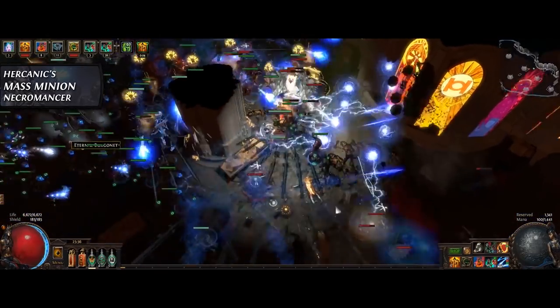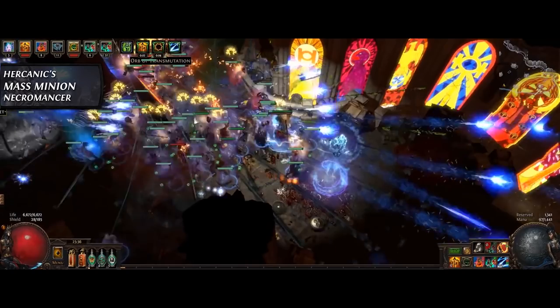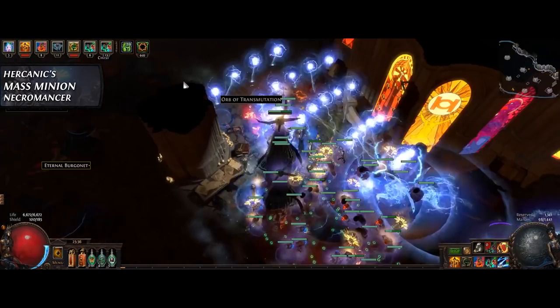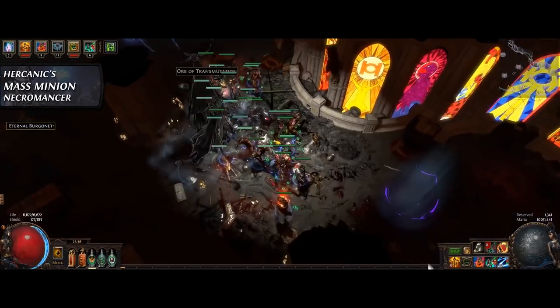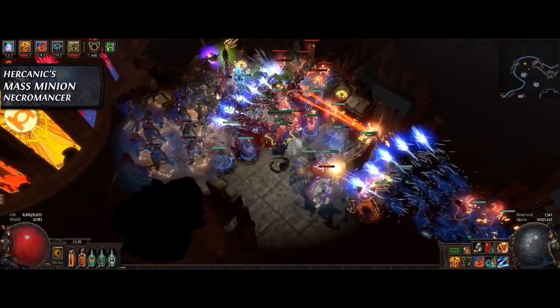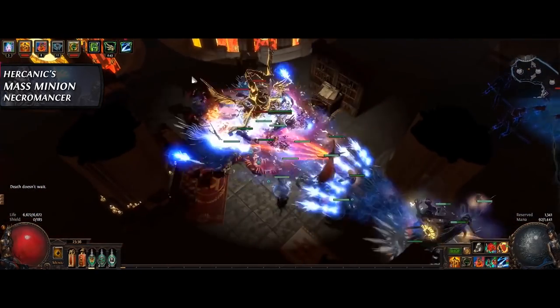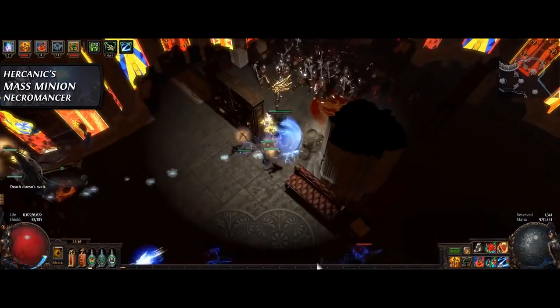The goal of this build is to field as many minions with as many supports as possible, push summoner DPS to new heights while remaining tanky, be adaptable, and play fast, smoothly, and with minimal fuss. The skill gems used for the minions include Raise Spectre, Summon Phantasm on Kill, Herald of Agony, Raise Zombie, Summon Skeletons, and Summon Holy Relic.